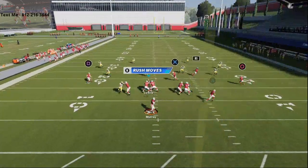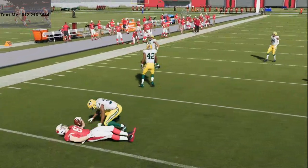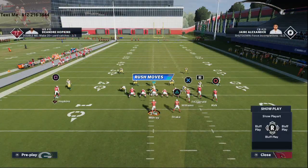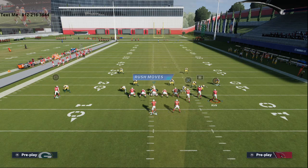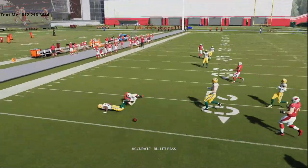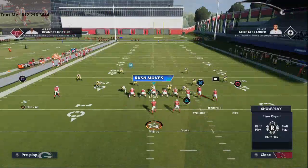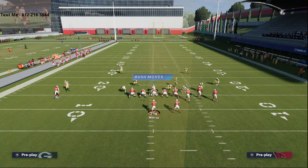At the snap, your first read is this drag coming across — drags and quick routes really make a difference more than ever before. When you're running this Bunch Strong, you want to take advantage of that drag. Against man-to-man coverage, if you have a fast slot receiver, you're going to get separation.